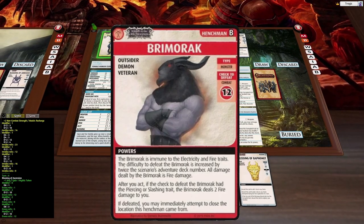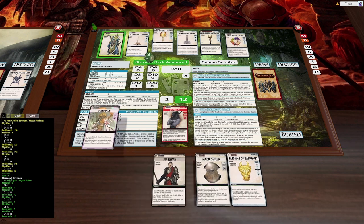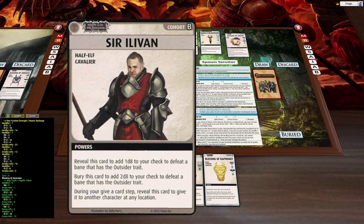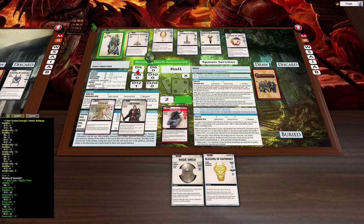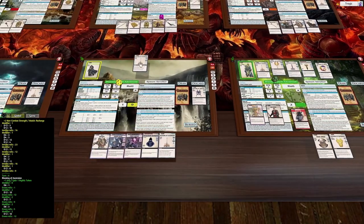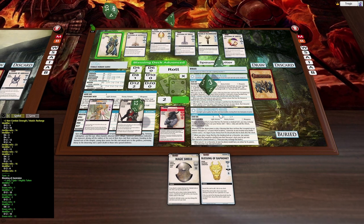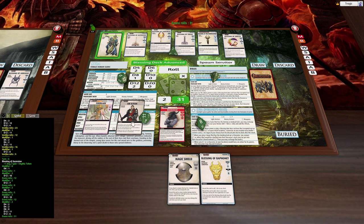Now we need to kill this monster. We have a fireblade in hand - d12 plus two plus two d4s. We also have Sir Illivan - reveal this card to add one d8 to your check to defeat. I'm going to add a blessing of ascension for another d12 just to confirm the kill. Probably overkill, but I really didn't want to miss. That was definitely overkill.